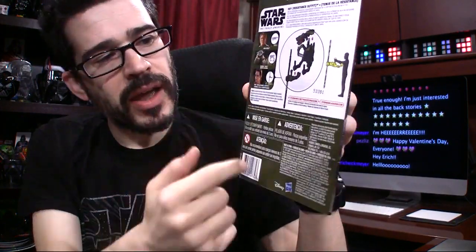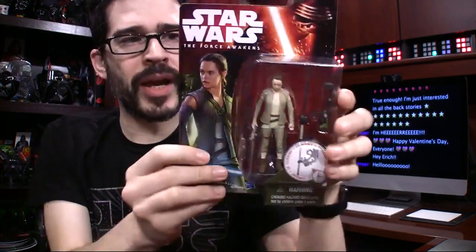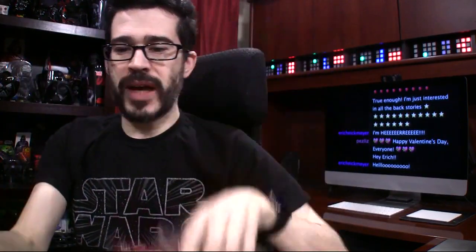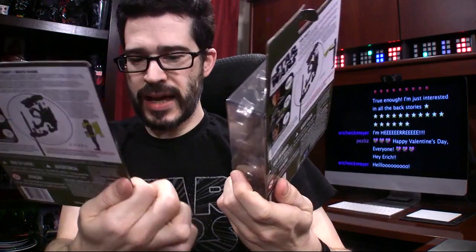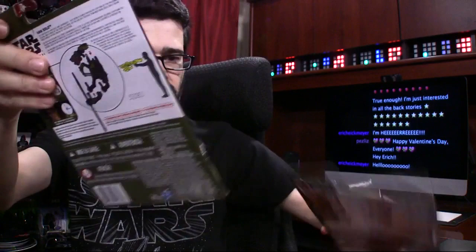The series includes Han Solo, the Hask Thug, and then Rey, and of course you can build the weapon right there. I'm looking for a second one of her. I have duplicates of Han Solo and the Hask Thug, which means I believe I can open those. I'm going to open the Han, because this Han card is not in perfect condition. I'm opening a Star Wars figure, and it's Han Solo!